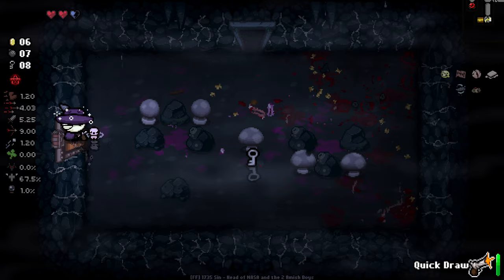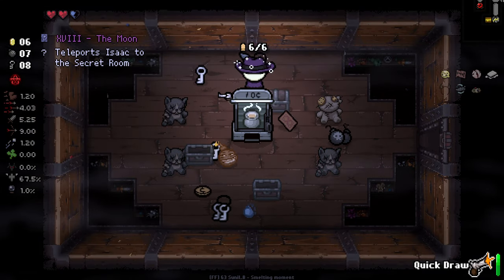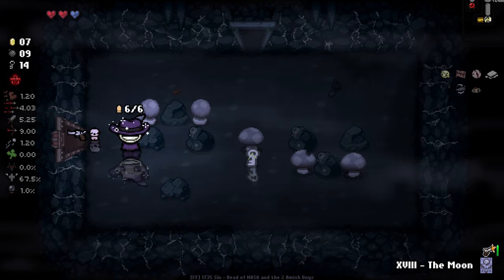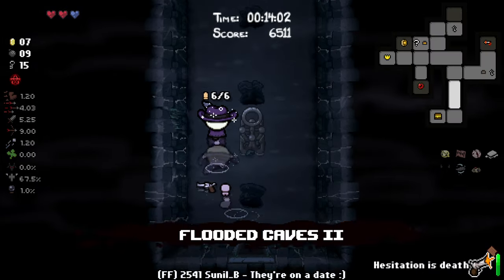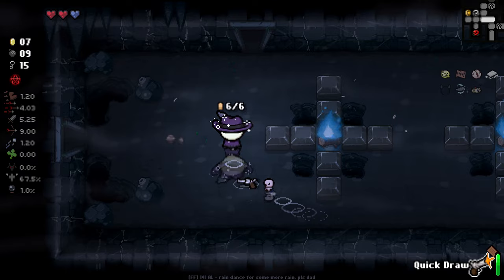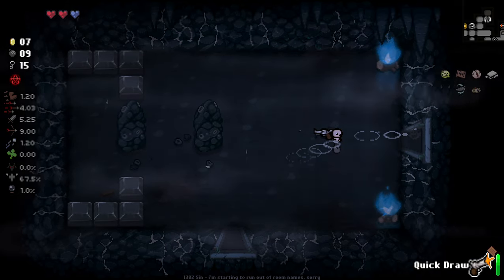We got ourselves one of these bad boys. Ability to smell a trinket - if only we had one. Not terrible right - we've got a moon card for the next floor. Let's keep moving on and see what we can find, and take out our boss. We've got the Whirling Sack as well so the boss should be pretty easy. I'm going to pretty much exclusively use my bombs for bosses.